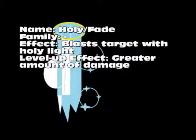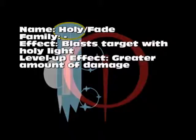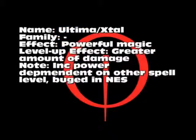Next is Holy, or Fade — no family. It pretty much just hits your enemies with a big ball of Holy Light. The level-up effect is simply a greater amount of damage. Then there's Ultima, or Extel — basically a very powerful magic spell. The level-up effect is also greater amount of damage.